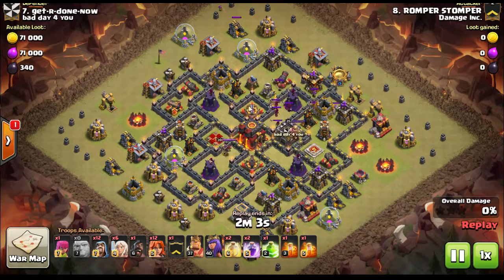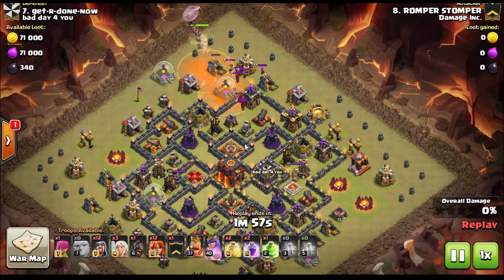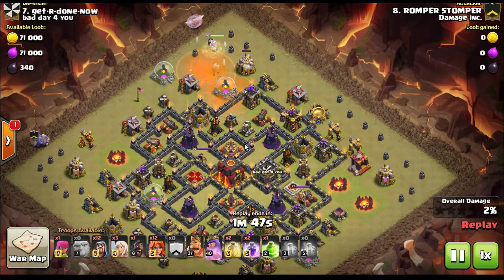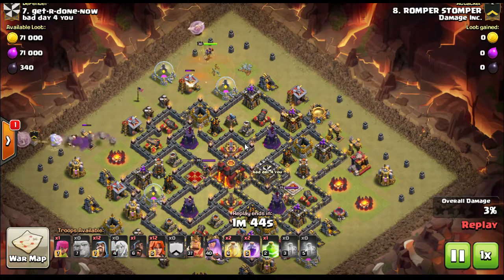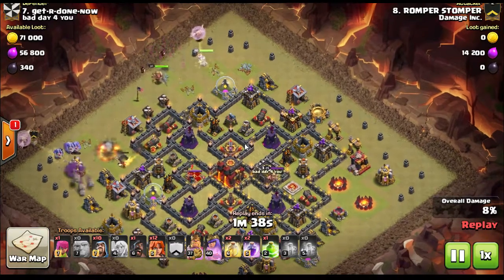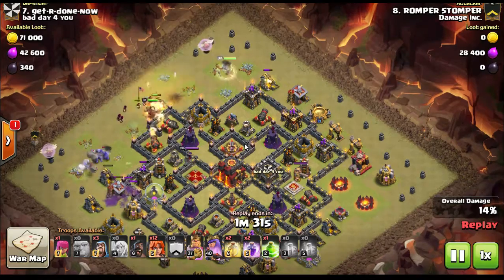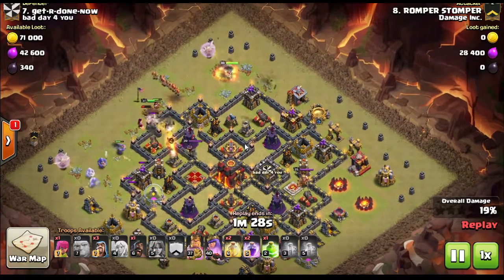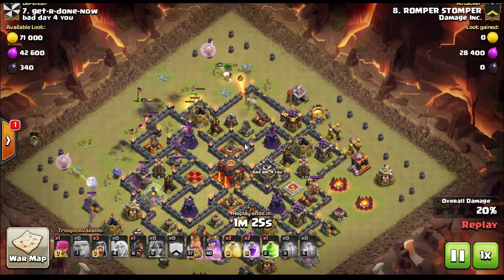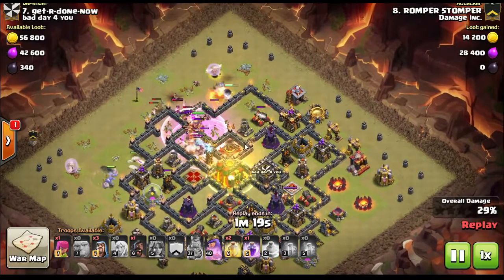By holding off on those inferno towers it holds back the opponents we get just for him. It's a strategy everyone in the game uses, one we've been using for a long time, and it actually turned our clan around. We were struggling around level 8 or 9 — we got annihilated by everyone and didn't understand why. Then we started looking at opponents and none of them had maxed defenses — they all had maxed troops ahead of their defenses. We decided to try it: five or six guys went 0.5, upgraded to town hall 10 but held off on inferno towers, and it changed the whole dynamic of the clan.